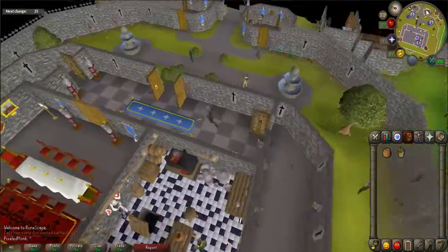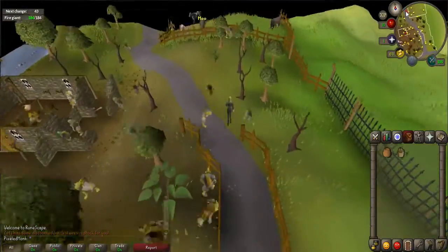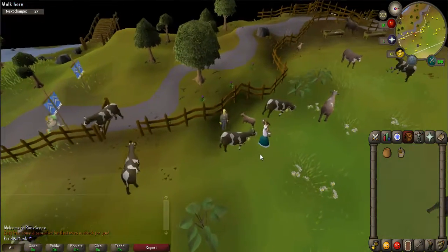Walk northeast out of the castle and go across the bridge. Go slightly north until you see a fenced-in area full of cows. Enter this area and just to the north will be a dairy cow. Left click on the dairy cow to milk it.